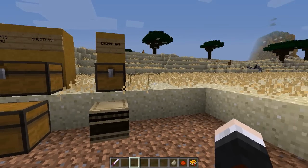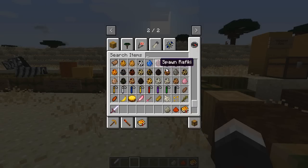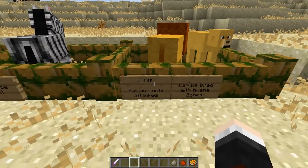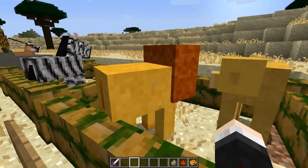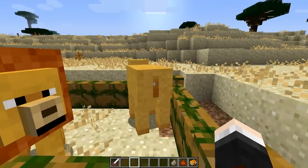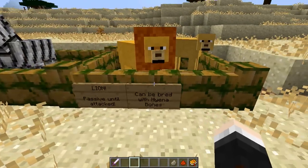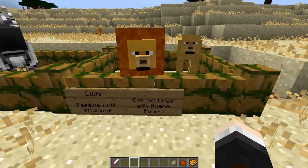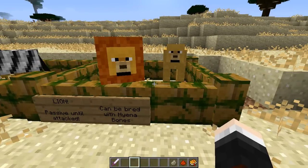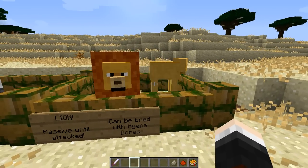Now for the mobs. There are so many introduced in this mod but I'll go over the key ones. First are the lions - they're passive until attacked. The male lions have a beastly square mane, and then there's the lioness. They will be passive until attacked and will attack you really badly. They can be bred with hyena bones the same way you'd breed pigs with wheat. You can get various meats and furs from them for crafting recipes.